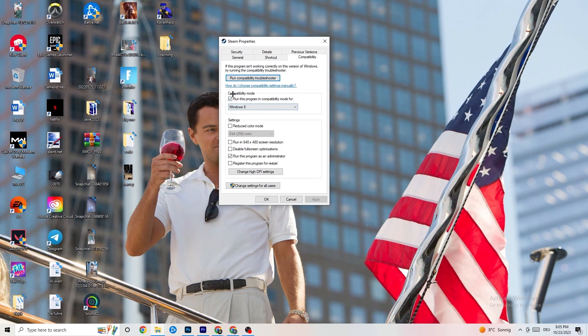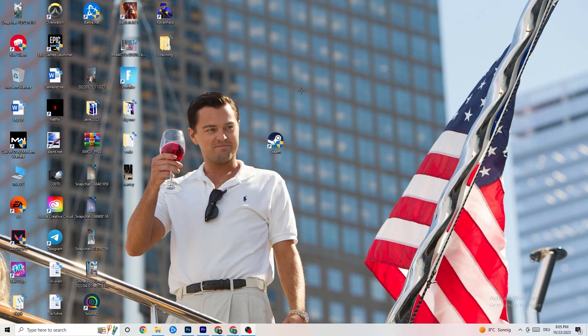Now simply copy these settings. Go to Compatibility Mode and enable 'Run this program in compatibility mode for' and select the latest Windows version you have. Then disable 'Reduce color mode,' disable 'Run in 640x480 screen resolution,' disable 'Full screen optimizations,' and enable 'Run this program as an administrator.' Hit Apply and OK, then restart your PC. This will help reduce crashing issues.